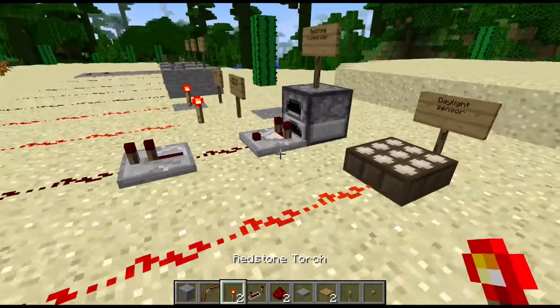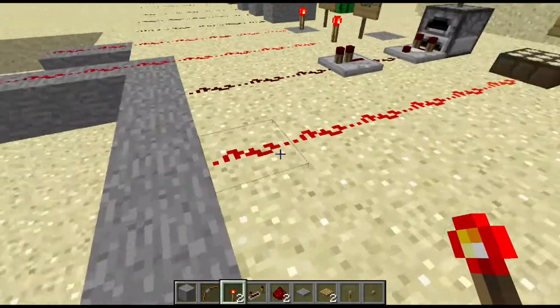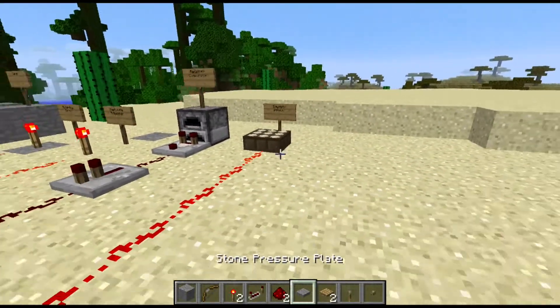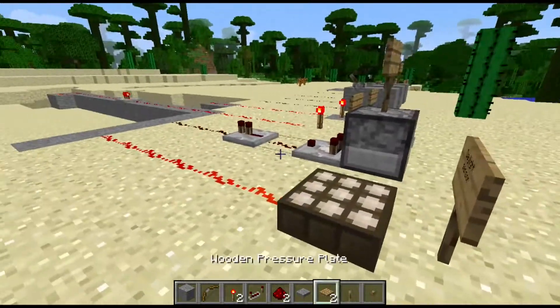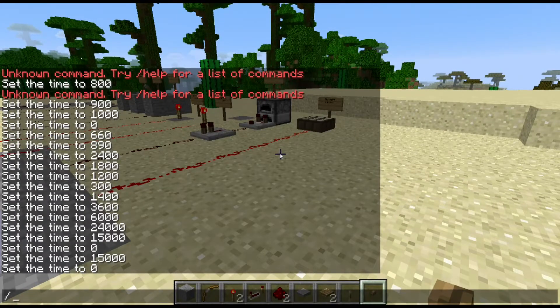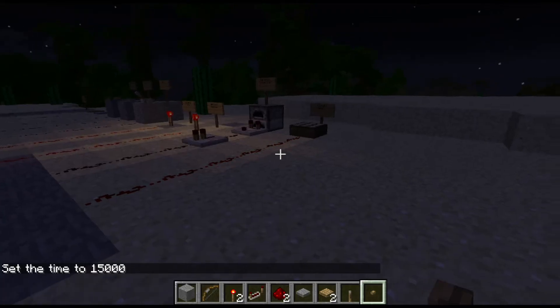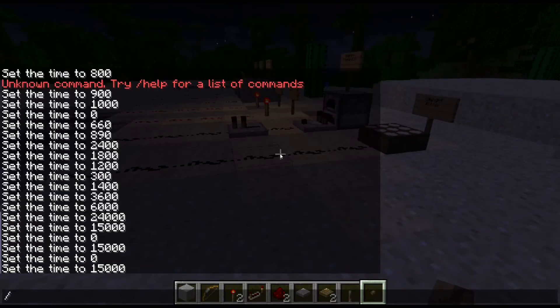Last but not least, we have the daylight sensor, which senses daylight and emits a redstone signal. I use it for lights and aesthetic purposes. I'll turn it to night time so you can see that it does not emit a redstone signal at night.